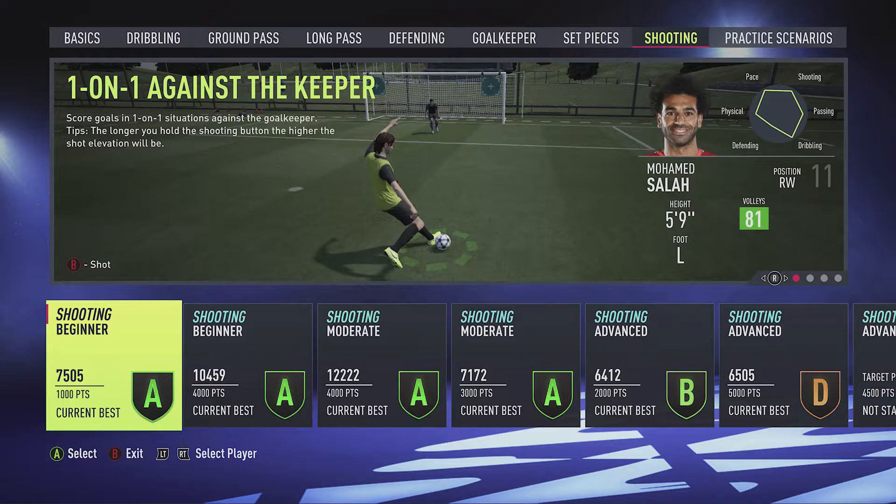So if we go to here and then if I want to override them, you just hit the right trigger and then I can pick for example Salah and then I can play as Salah.